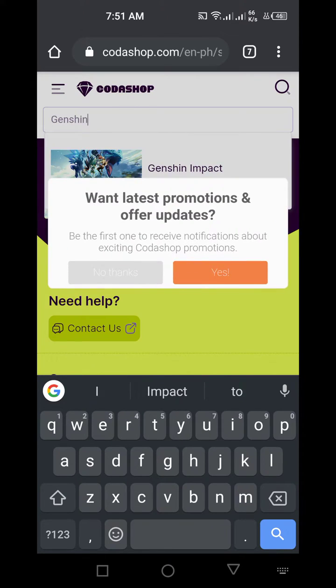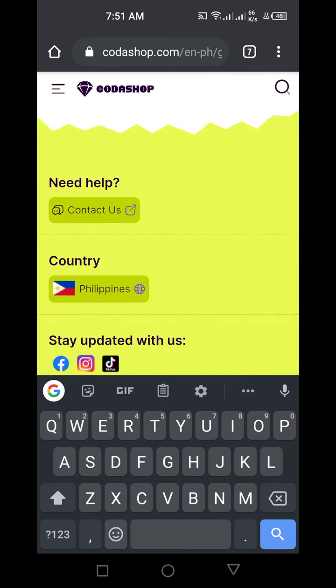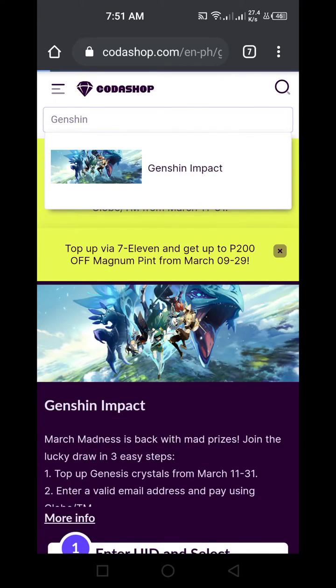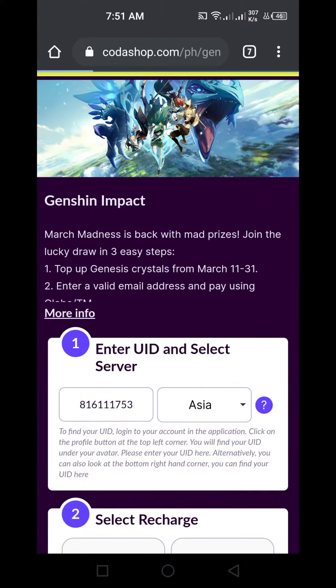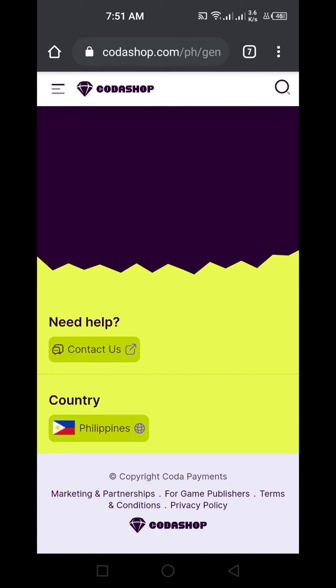Let's go to the search bar and type the game you want — for example, Genshin — and then tap on it. That is my user ID there, so I'm open to donations if anyone is willing.